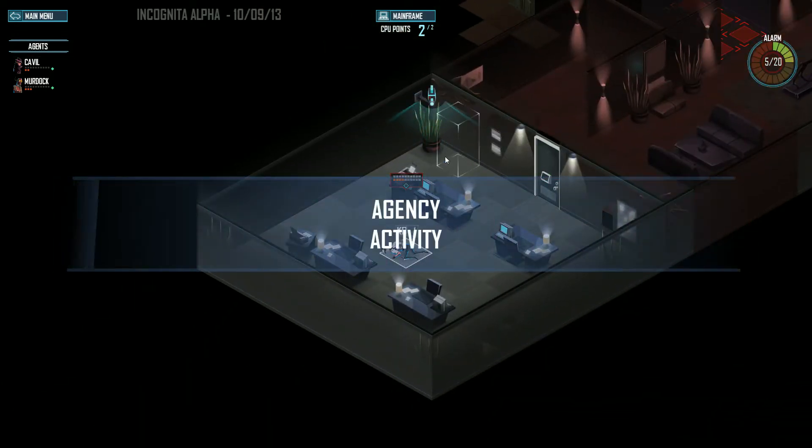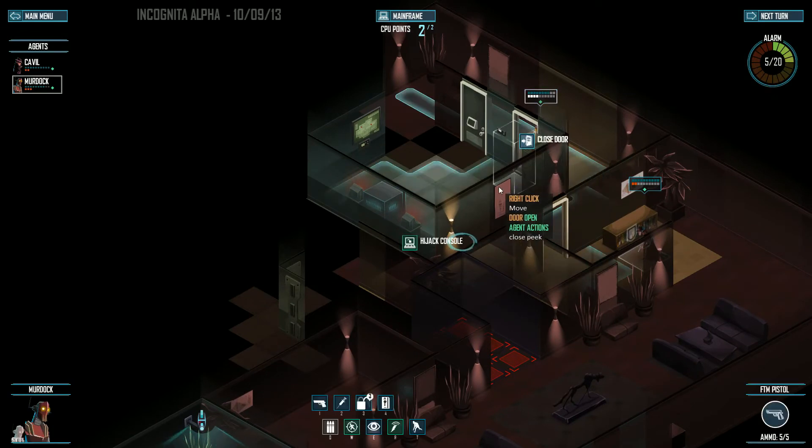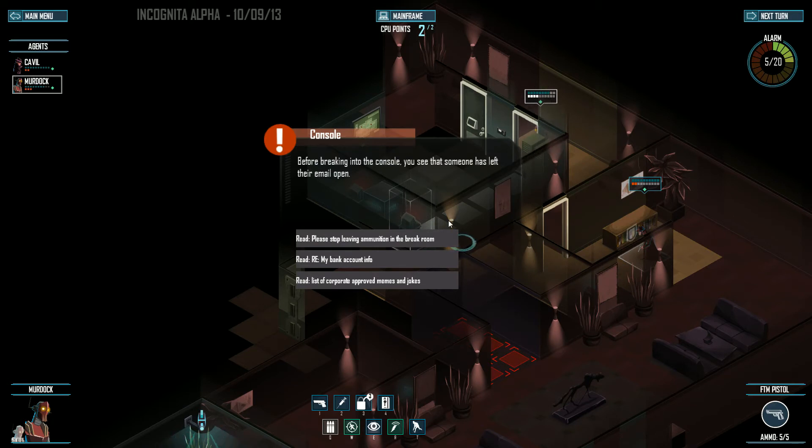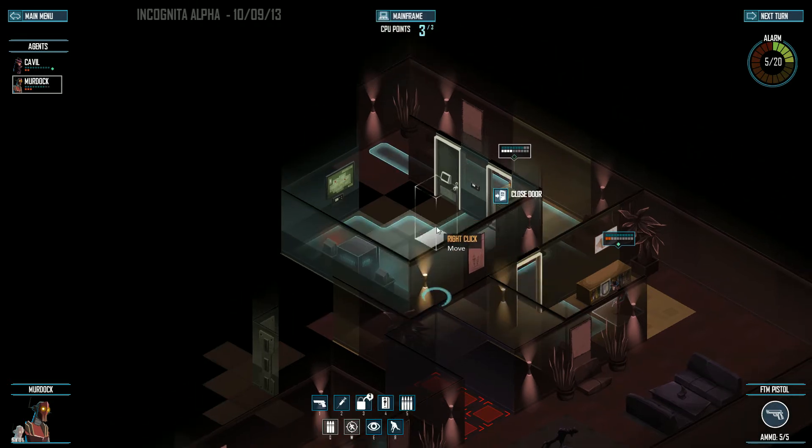There are certain circumstances where guards will take back control of certain things like the security camera and CPUs. This guy is going to hijack this console. There are different missions — eventually this will become more of the storyline and campaign. Right now if I click this I'll get ammo, if I click this I'll get credits, which can't currently be used because it's not implemented yet. But basically between missions you'll be able to buy ammo and certain things. I'll take the ammo since that's mostly useful.